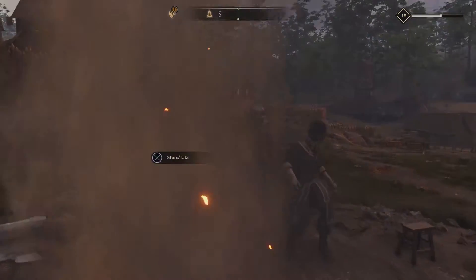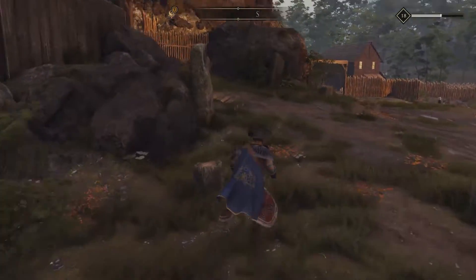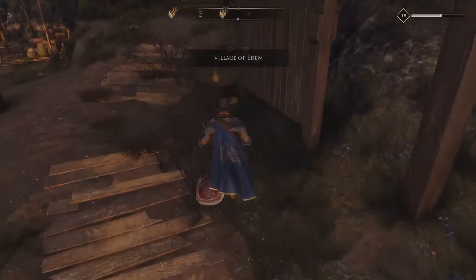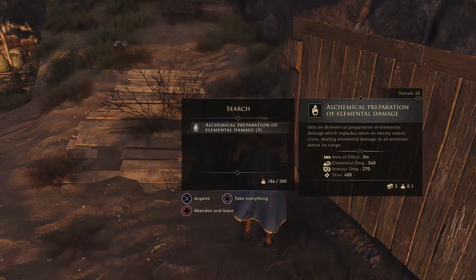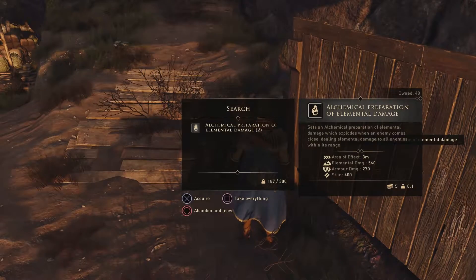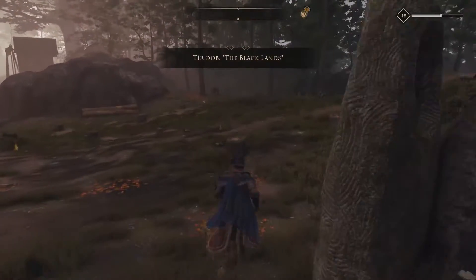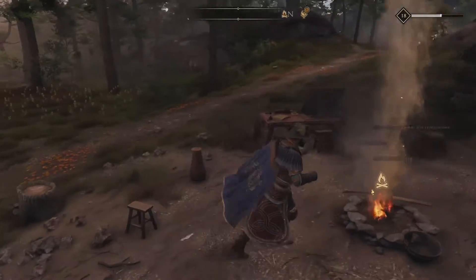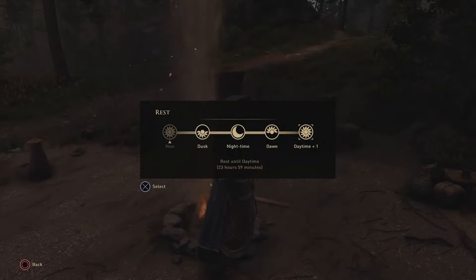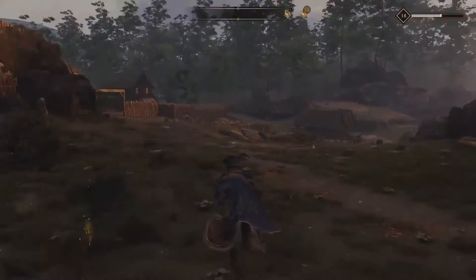And then just like that, head back over to the notice board and you will see that the chest is magically refilled. Now these traps only sell for five gold a pop, but you can essentially farm these forever — they just never run out. You can also farm the guys on the left there, as they do respawn every 24 hours. So you can do that as well for a little bit of extra side income.